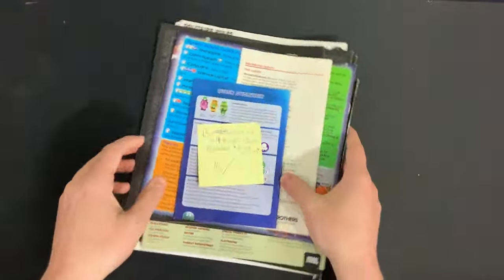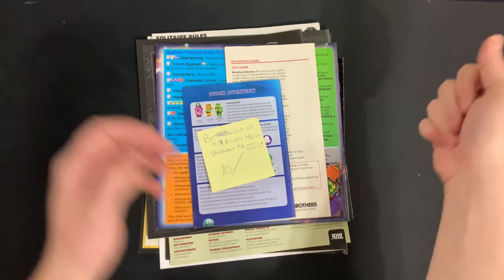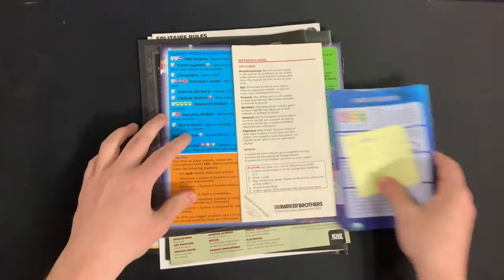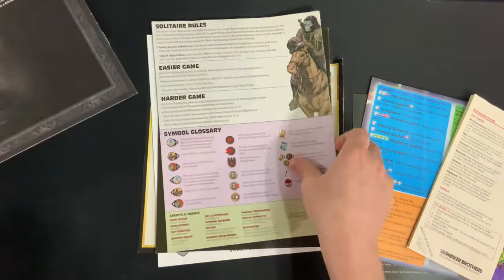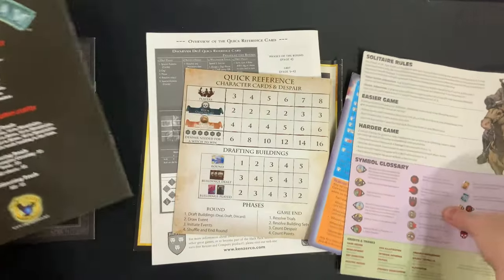As we continue to climb, we get what I like to call the jack-of-all-trades. This will have quick reference, potentially minus the scoring, so it doesn't have all the information you need. But generally you're going to have quite a good deal of information on the back — maybe iconography, maybe key terms, maybe variants like we talked about earlier, a component list or something like that. These are very, very useful.